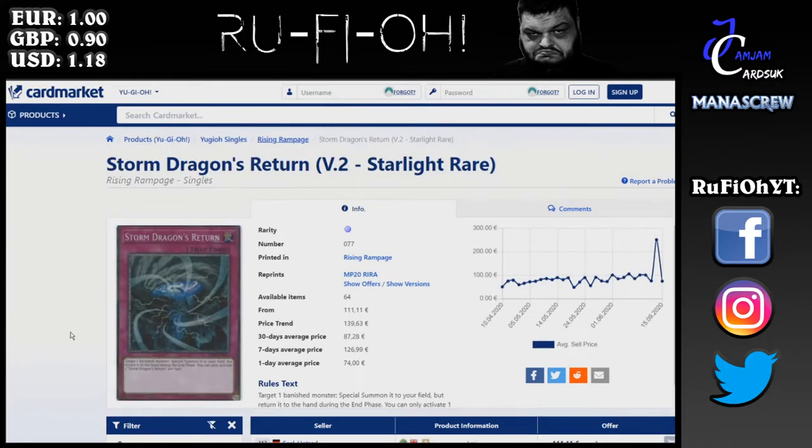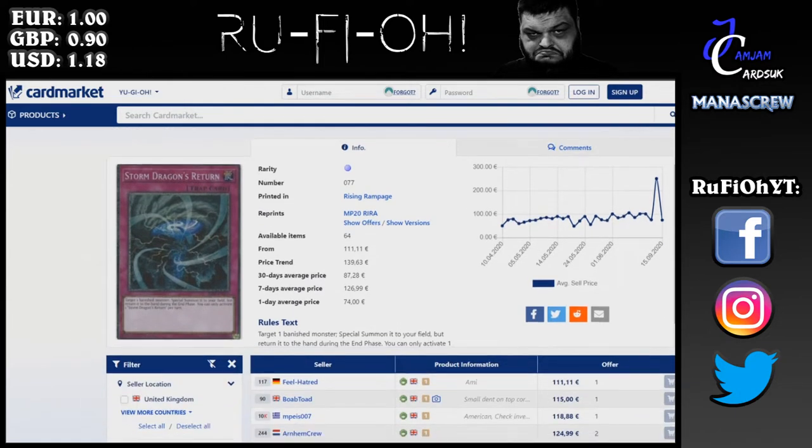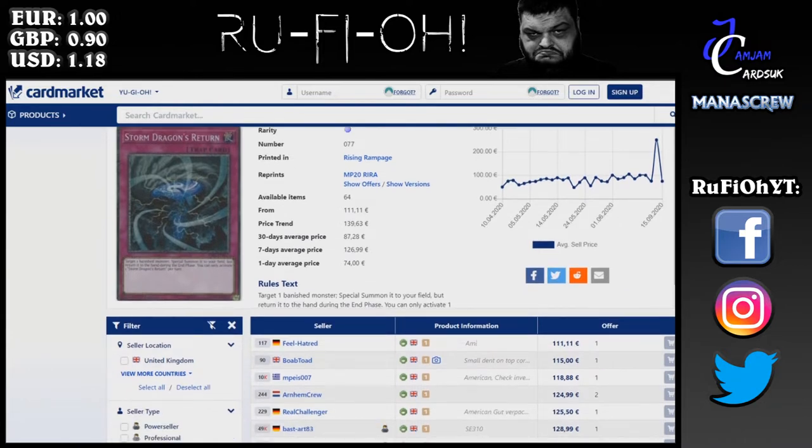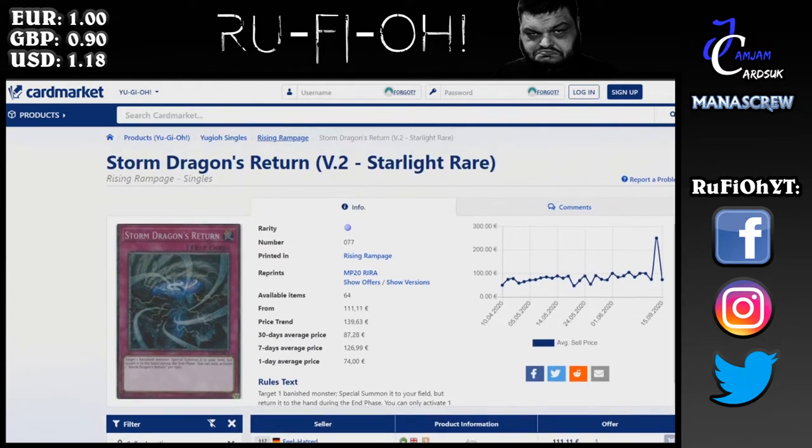Storm Dragon's Return is one of the slightly cheaper options — just 111 euros, with a price trend around 140. The 30-day average is much lower so we're seeing these drop on the price trend. Long term I think they'll hold value and won't go much lower. If this card becomes super relevant in any format it will go through the roof, so it's worth thinking about whether to hold long term.